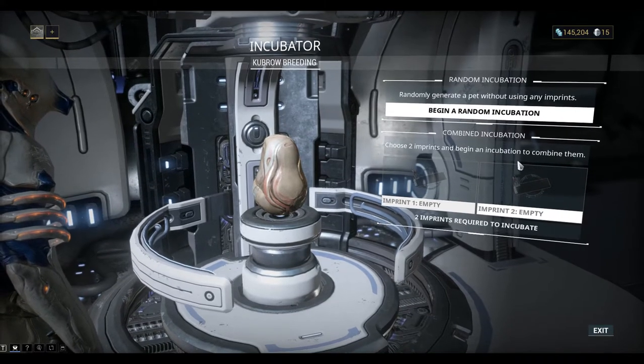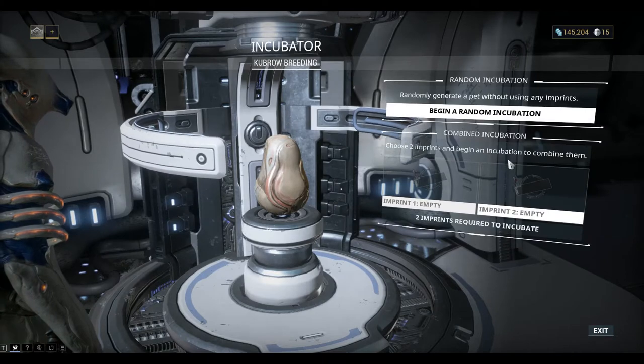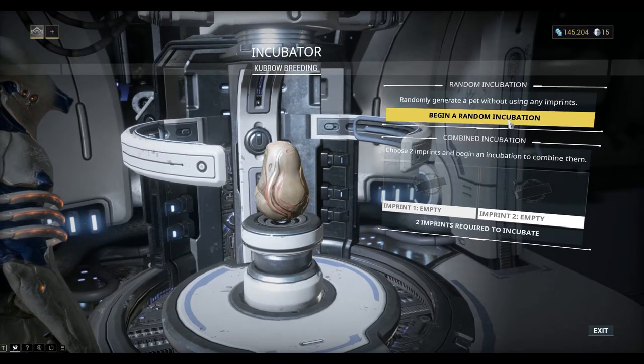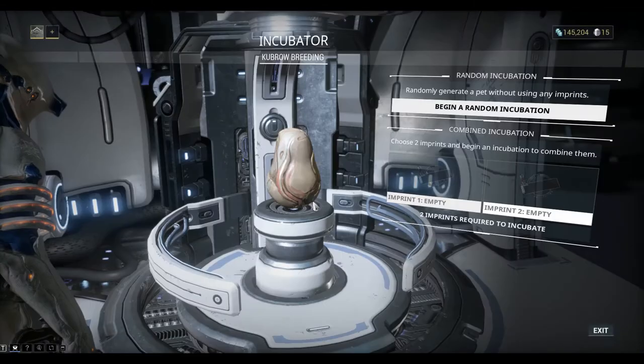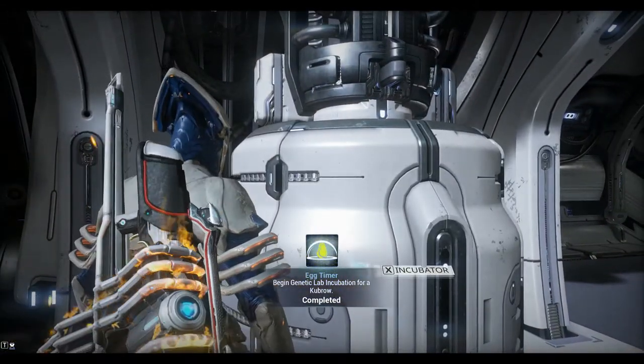Now we can pick up imprints to build a Kubrow that we want, or we can just choose a random one. I think I'll just go with a random.